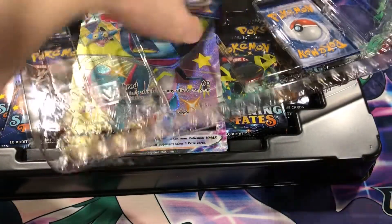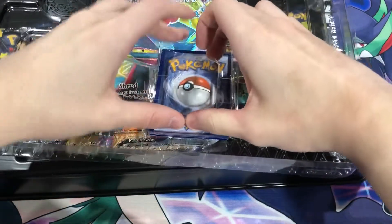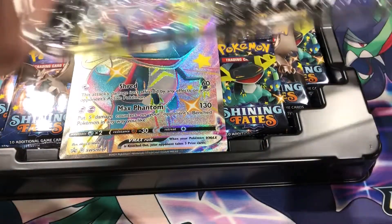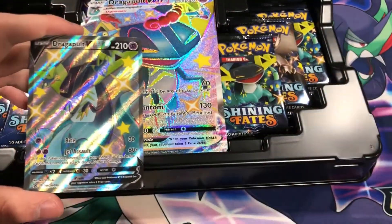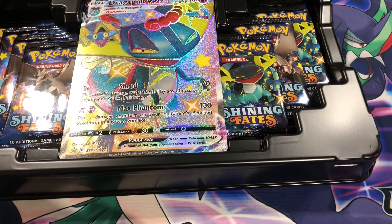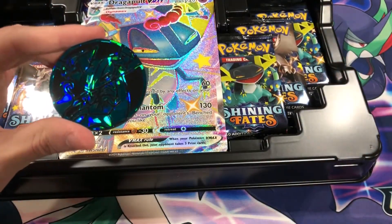There's our first promo — oh, this is a nice one. Shiny Dragapult V-Max, awesome. I think it matches with our recently pulled Toxtricity V-Max. The second one is just Dragapult V-Max — still an awesome card. Awesome typing too, this guy is Ghost Dragon? That's amazing — that's actually a cool type combo. We do get a pretty big coin, maybe two times the average size. Here's that cracked ice effect like the promos you get from the theme decks.